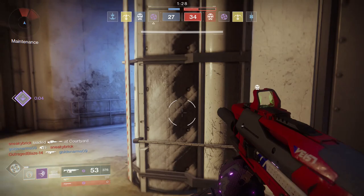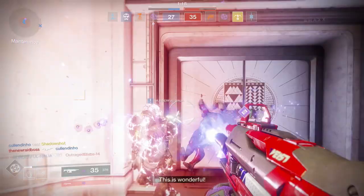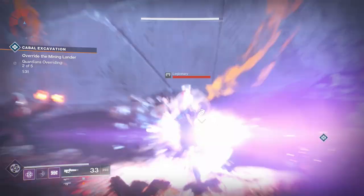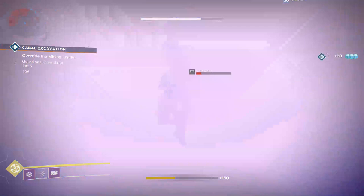Overall, I think this is a great exotic to use. For the Sentinel Titan, it's one of the best. The other one I'd highly recommend is the Mask of the Quiet One — it doesn't give you as many shield throws, but you get your health back every time you get a void kill. There are multiple very good Sentinel Titan exotics, so mix and match, try them out, but the Doomfang Pauldrons are fantastic if you want to kill things.